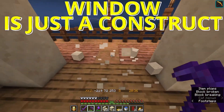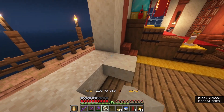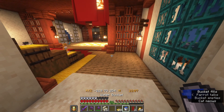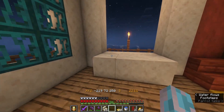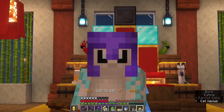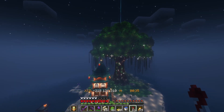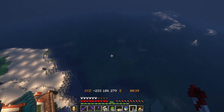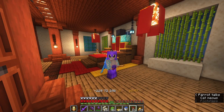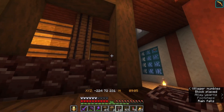Tip number six: window is just a construct. Why do you need a real window if you can have another access point to your base? If you place upside-down stairs and fill them up with water, you'll have a water source in your base. And if you plant sugarcane like this, you'll have really nice-looking windows that can actually serve as another door in and out. Ever since I got an elytra, I always fly in all different directions — why enter from the door if I can enter from the window? There are many ways to make windows accessible.